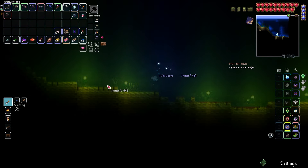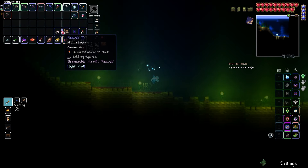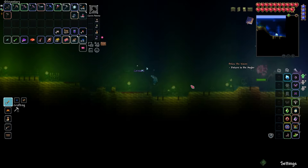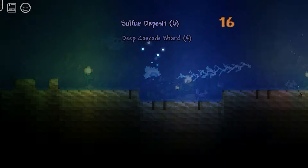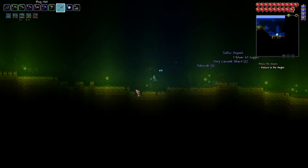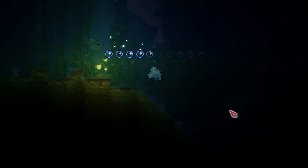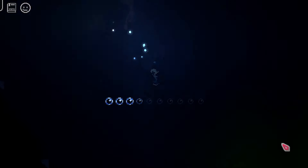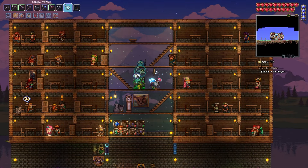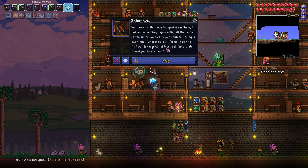Crinoid - that's pretty good bait. Pale crab - that's bait. I love the soundtrack down here, I'm just vibing to the ocean beats right now. I'm running out of breathing - come on, one more monster! I have to go back and make a second trip. Back up, I guess I can turn this in to the angler. While I'm here I'll pick this up - return to your roots. While I was trapped down there I noticed something: apparently all the roots in the briar connect to one central thing.